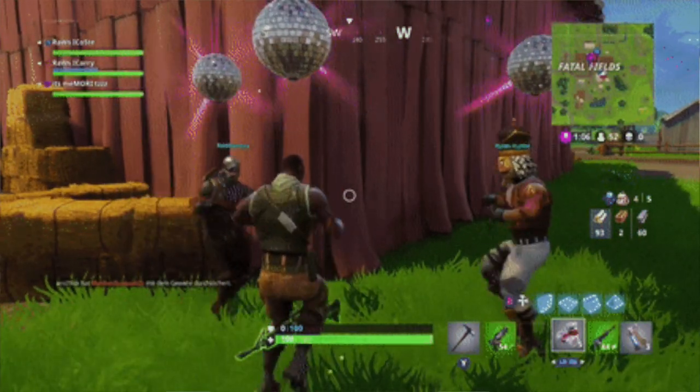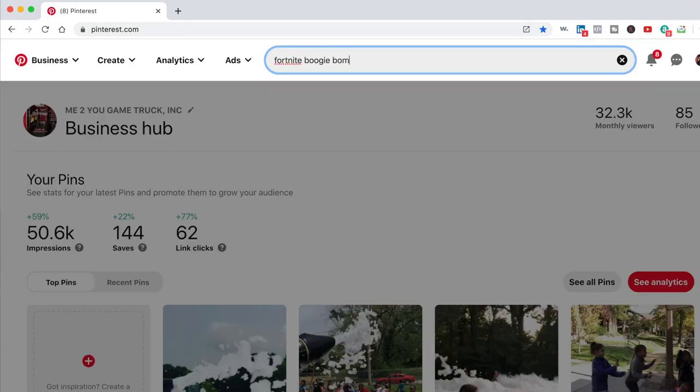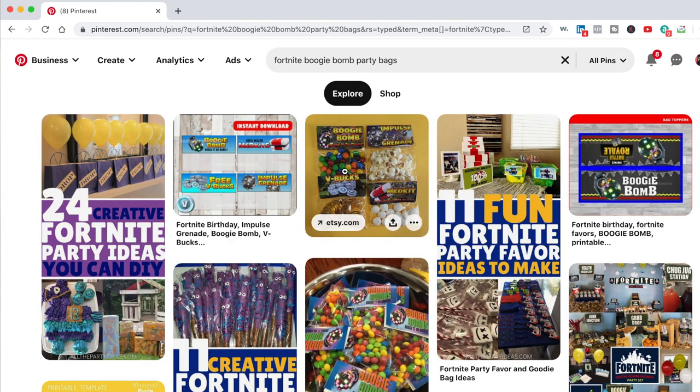To get your party moving, you'll want to add some boogie bombs to your party bags. To make boogie bombs, what you'll need are some Skittles, some baggies, and then you can print out some boogie bomb labels that you can find online — you can make your own and print them, or order them and have them shipped to you. Then attach the label and put them in your party favor bag.